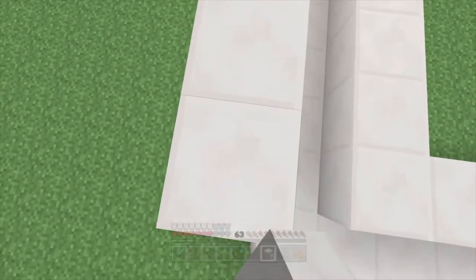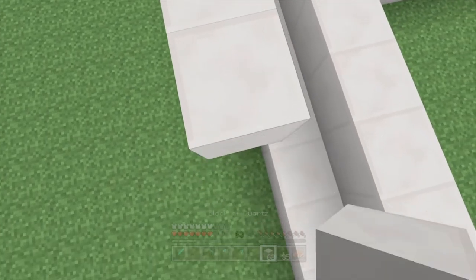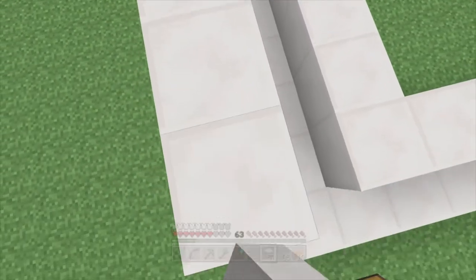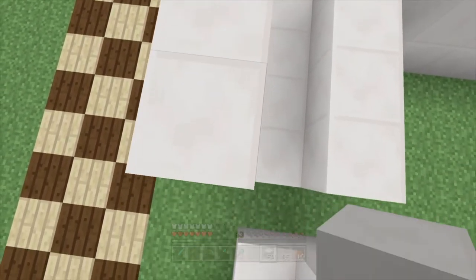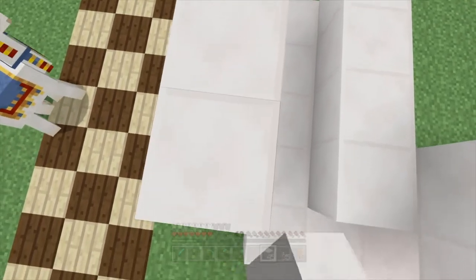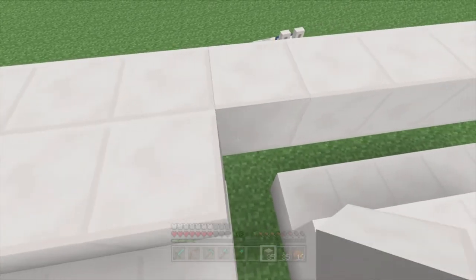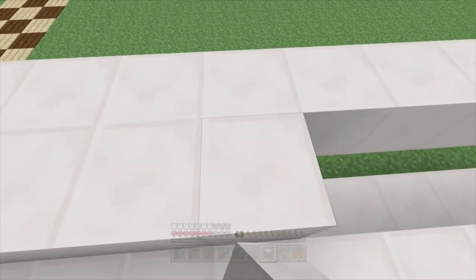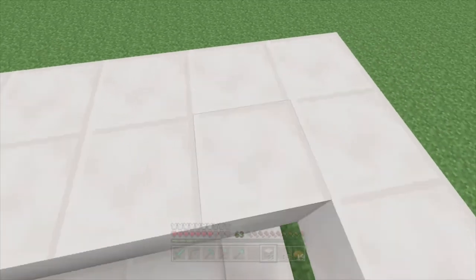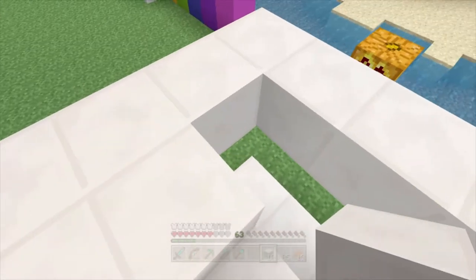It goes two blocks out from the original, two blocks out from the one below it, and one block out from the original — sort of like a neck. If you consider the actual screen to be the head, that's the neck area. You'll know what I mean when I jump down and show you. I just want to make sure this is 13 by 13 because if not I've mucked up somewhere. I need the sides and the screen to be the proper size, so I'll fill in these last few.